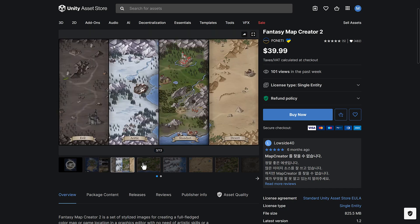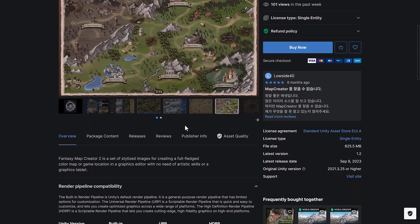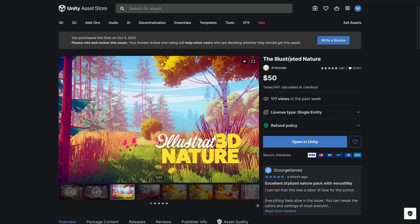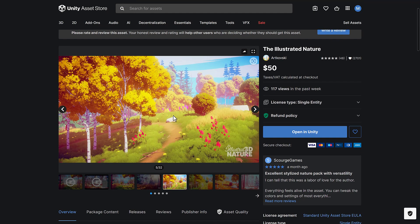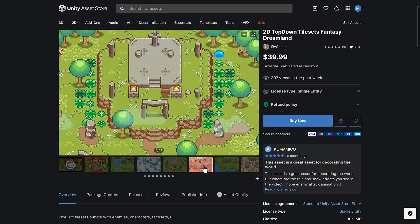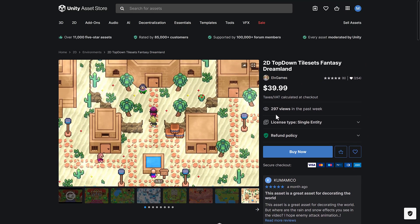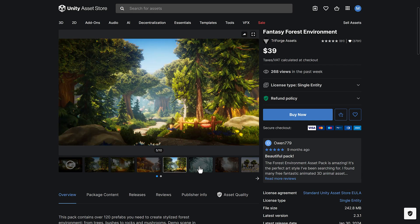We have the Fantasy Map Creator — I love these things. It's for creating fantasy-style maps, very niche, but this one is built directly inside of Unity and works with all three major pipelines. Then we've got Illustrated Nature — a non-photorealistic (NPR) renderer-type environment for a stylized nature biome. Then we've got the Top-Down Tileset Fantasy Dreamland — for SNES/NES-style tile-based RPG games from above. This kind of asset would easily export outside of Unity to RPG Maker, Godot, or wherever. And then the Fantasy Forest Environment — a stylized fantasy forest.